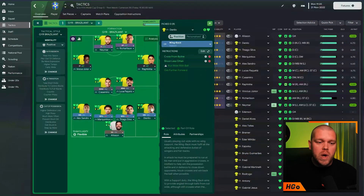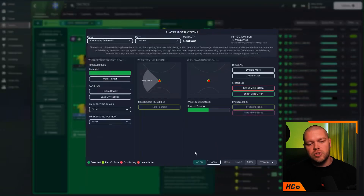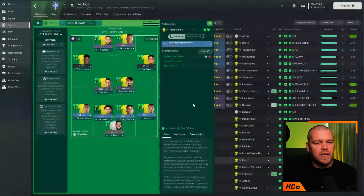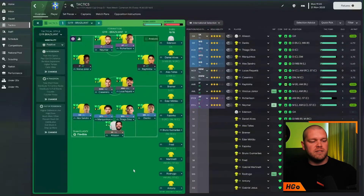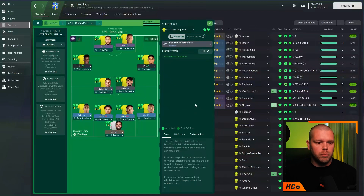On the right-back spot we've got a wing back on support — cross from the byline and shoot less often. Much the same with Alexandro on the left as a wing back on support. The two central defenders, Marquinhos alongside Thiago Silva, both have the additional instruction of shoot less often. Those additional instructions are the ones with the white cog and red circle — just hit that edit button. In midfield, Casemiro alongside Lucas Paqueta. Casemiro is a ball-winning midfielder on support with additional instructions of take more risks, dribble more, and shoot less often. Paqueta is a box-to-box midfielder on support.